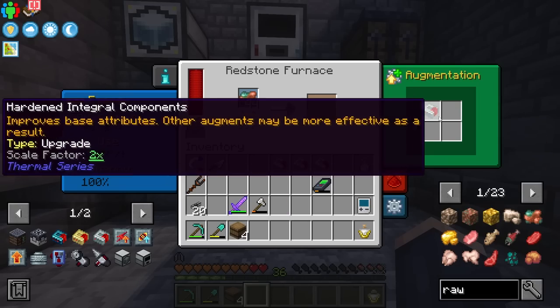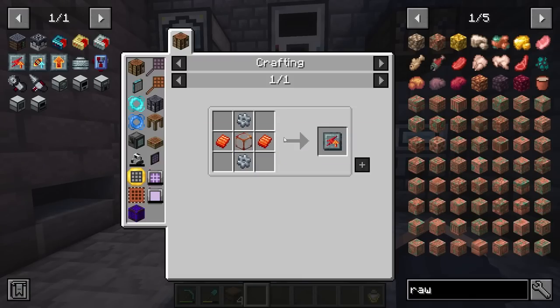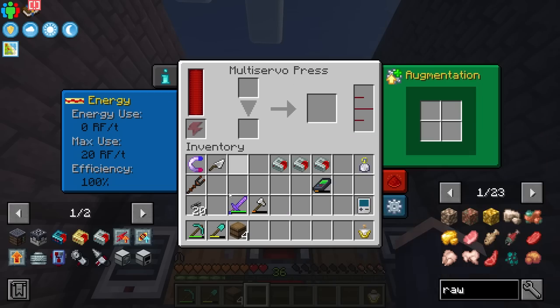The main ones I'm going to be focusing on are these two right here: the auxiliary reaction chamber and the flux linkage amplifier. They do cost Signalium plates — that is why we have the press, very nice. We can press it there or send it over here to do that as well.